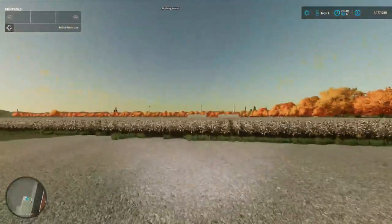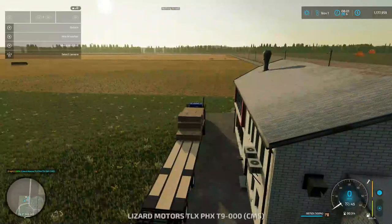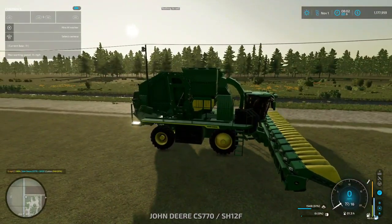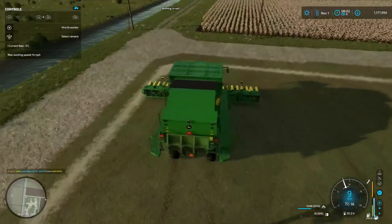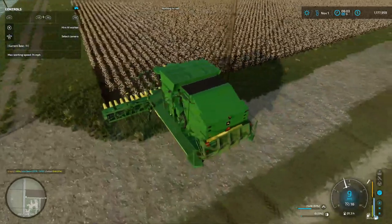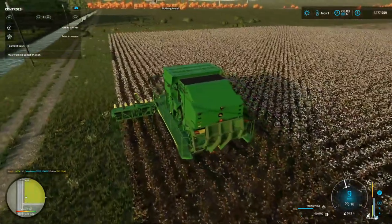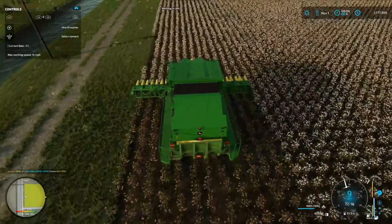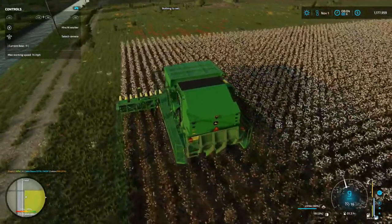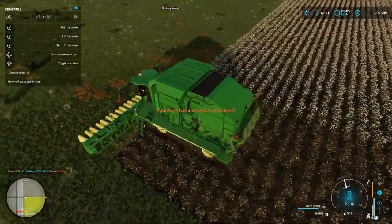Oh look at the pretty white - almost like it snowed. We're gonna get the cotton picker started now. There we go, it's started. The only thing about this is it's going to leave some cotton in it. I'll probably do this myself, or I guess I can hire a worker. I want the cotton bales to be on that end when we drop them so we don't have to carry them that far.